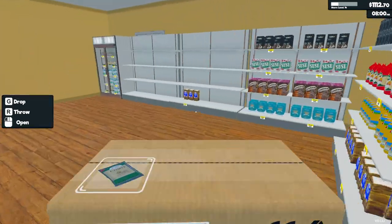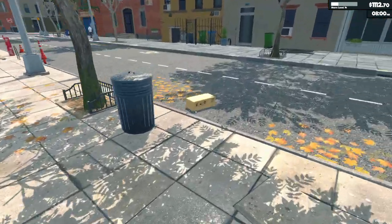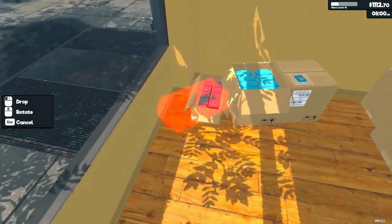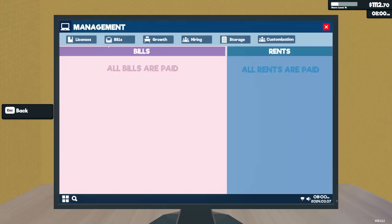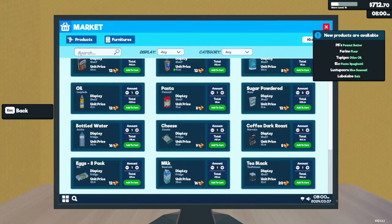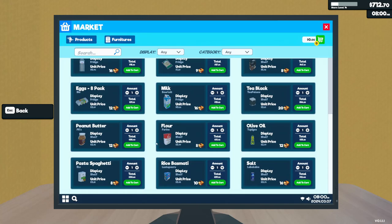Not a tripping hazard at all — don't even worry about it. Alright, everything stocked, still got $1,100. So — licenses! What have we got? Peanut butter, flour, olive oil, spaghetti, rice, rice.